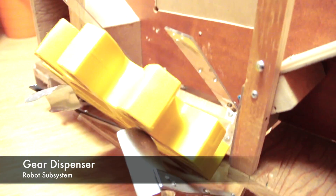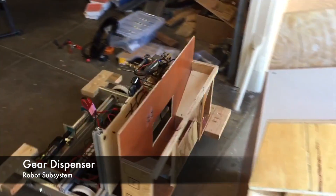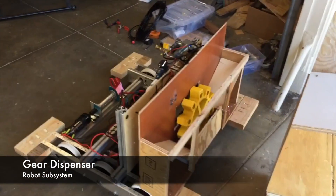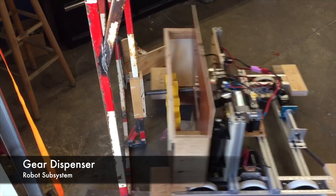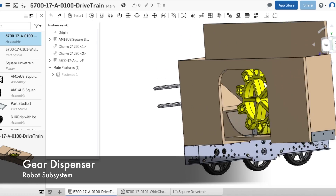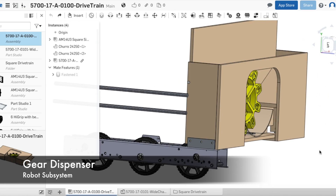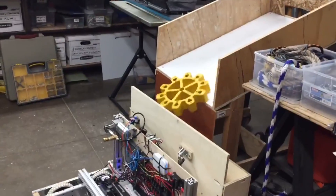This is the gear dispenser. The gear dispenser was the part of the robot which we spent the most time to perfect, as it will be our most important component for scoring points. After demonstrating the prototype's effectiveness, we decided to make a sturdier and more effective design. Here are a few test runs of the robot racking gears.